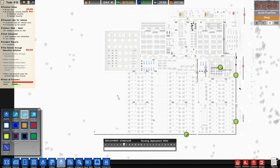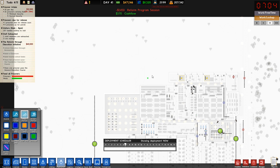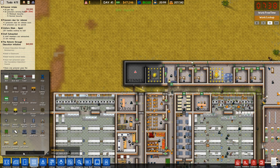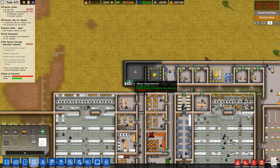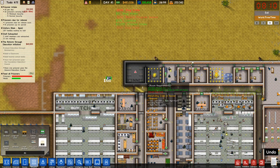Where are our dog patrols? Dogs are patrolling there. We're going to go ahead and make a dog patrol there, and then a dog patrol there. Then we need to get some more kennels — dog crate, let's start with six more. Should be fine.